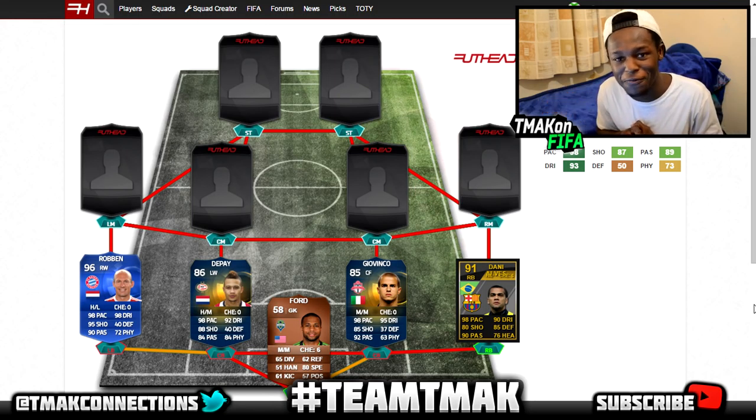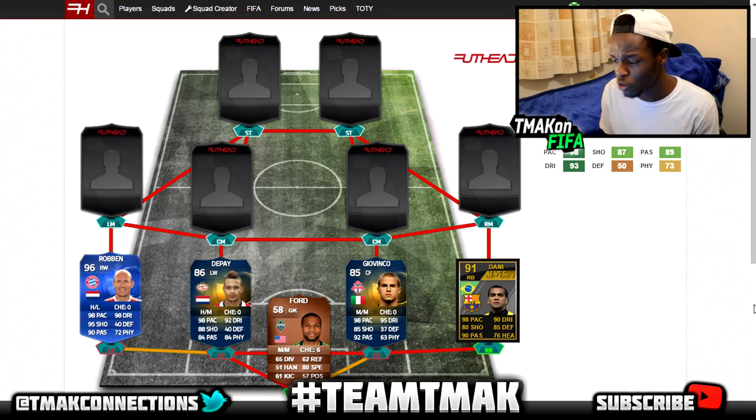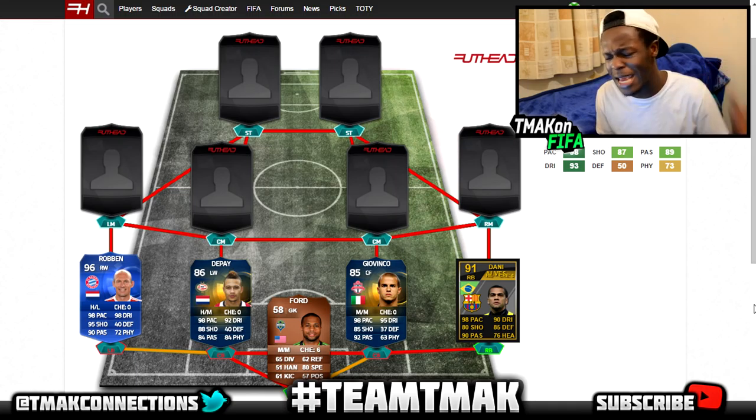This is the back four line guys — just take a look at that. I mean, even I need a second to take this in. We have Team of the Year Robben to start us off with 98 pace and 98 dribbling, followed by Team of the Season Depay with 98 pace and 92 dribbling, Team of the Season Giovinco with 98 pace and 95 dribbling, and I think that might be a Team of the Year Dani Alves from either FIFA 12 or FIFA 13 — with 98 pace and 90 dribbling.